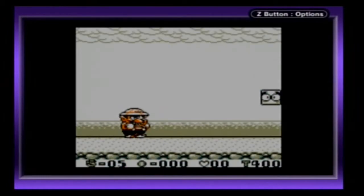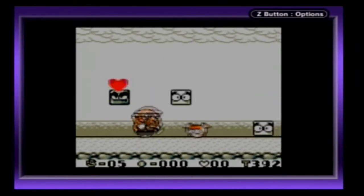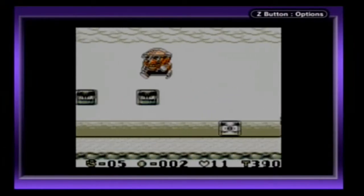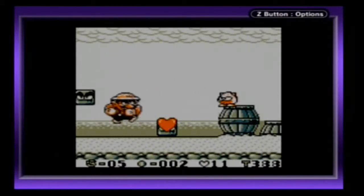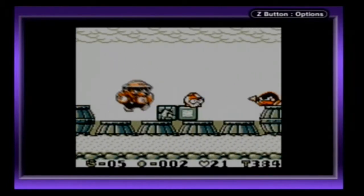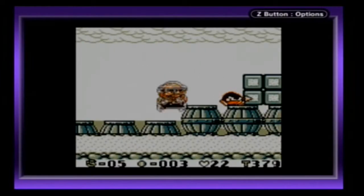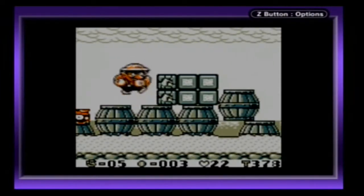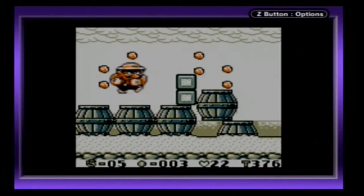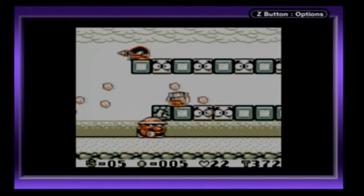Course 1. So basic controls: A is jump, B is dash, hold down A to jump higher, or hold up A to jump even higher. The 5 at the bottom part of the screen is my life counter. The 2 is my coins, or how many I have in the stage. The 22 is how many hearts I have — get 100 and you get an extra life. And the far right number is my time.